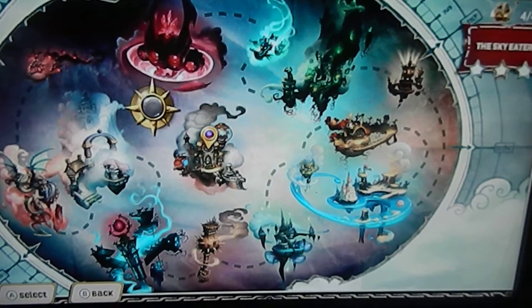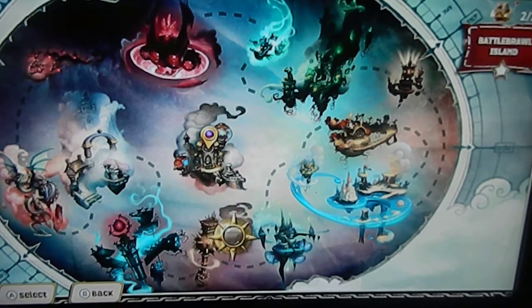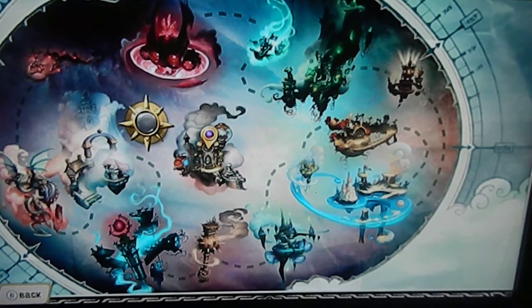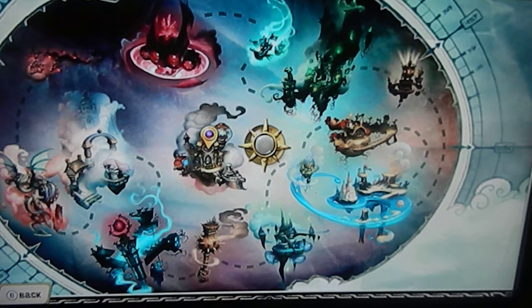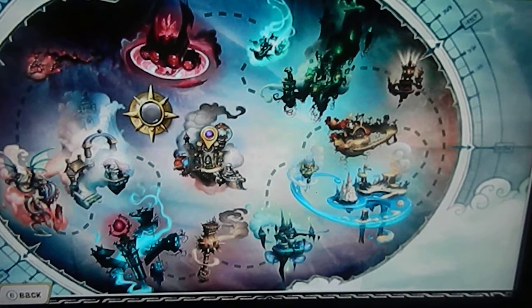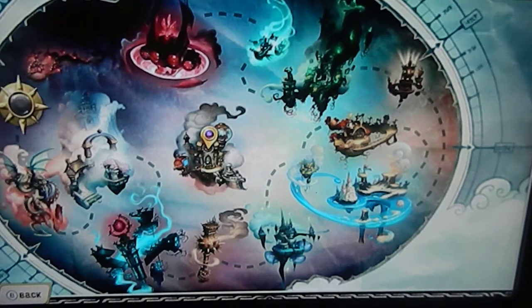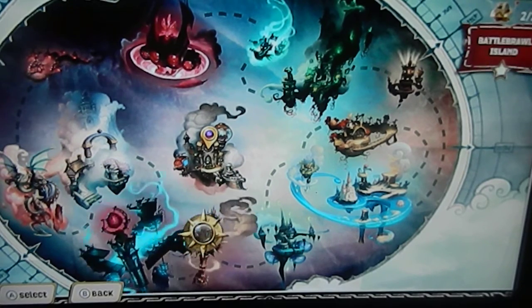There are even Adventure Packs — don't forget about them. In Trap Team, every level has a boss battle, but my recommendation is the Doom Raiders. I also recommend the later levels — start from the battle with Frankenstein to the one with Chaos, as well as the Adventure Packs. Superchargers doesn't have any Adventure Packs, but it does have boss battles in eight levels.